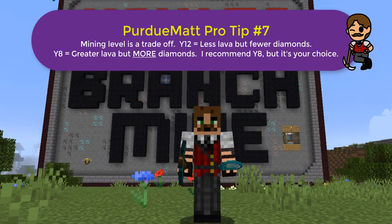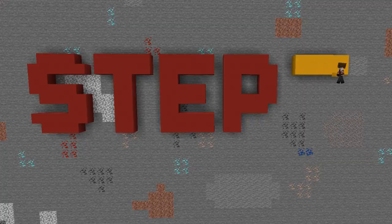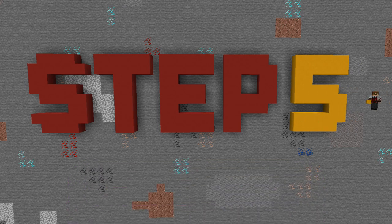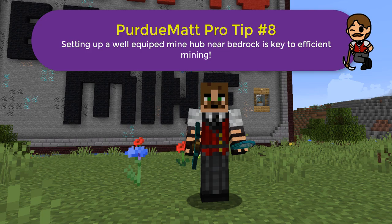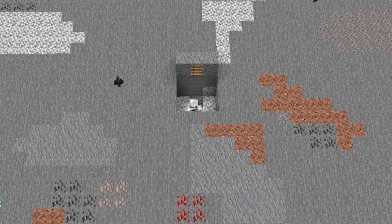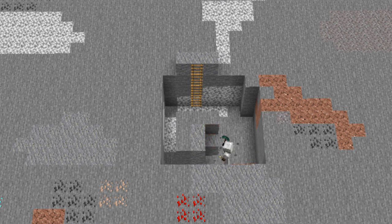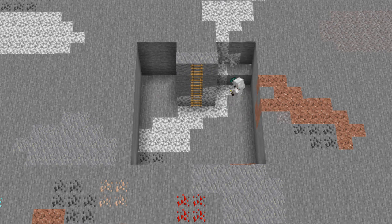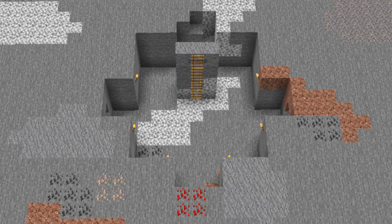So have you reached level eight yet? Awesome. Now you're ready for step five: establishing your mine hub. When you reach level Y8, or whatever level you choose to start at, you need to establish your mine hub — your mine headquarters. In this cutaway model where I've removed all the blocks above my head, you can see how I set up my mine hub. I prefer to centrally locate the hub with my ladder coming down in the middle of the room, then create starter tunnels in all four directions as a reminder of where I want to start my tunnels when I start branching.